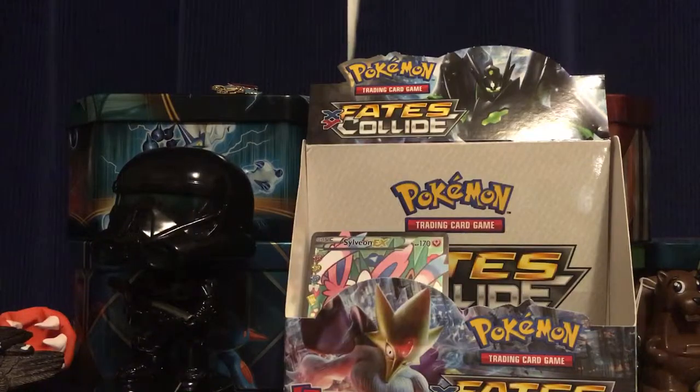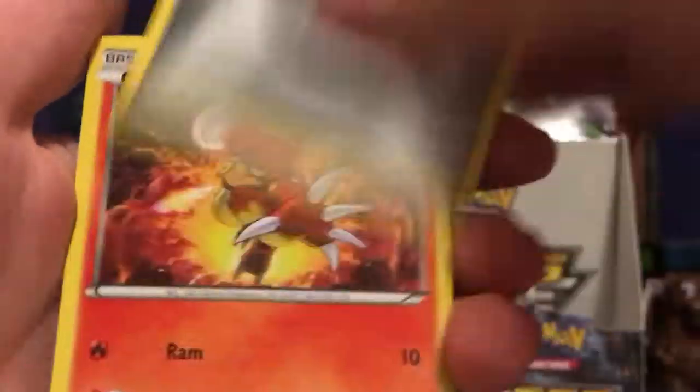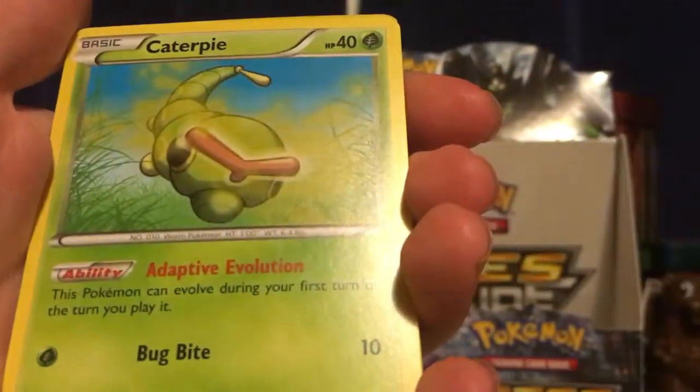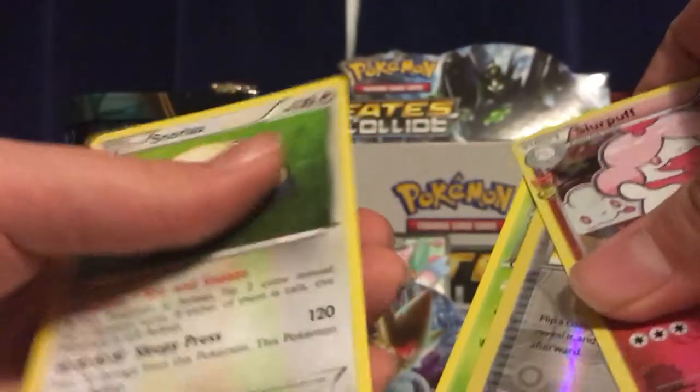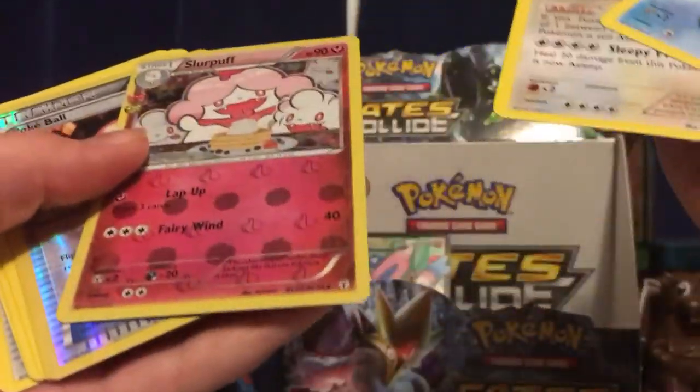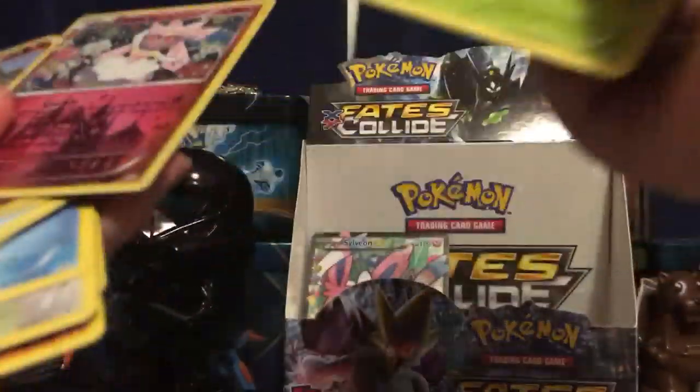Hopefully the Pikachu pack will be the one that gets something good. If not, this is gonna be a dud box — you're supposed to get at least one EX in every two packs. Snorunt, Max Revive, Red Card, Steel Energy, Magmar, Paras, Caterpie, Pokeball — darn it. A Snorlax. So we didn't get anything except for Slurp Up Radiant Collection and Diancy Radiant Collection.